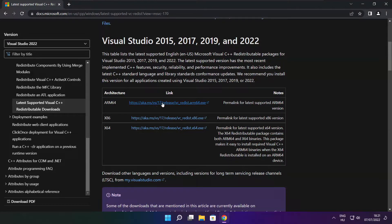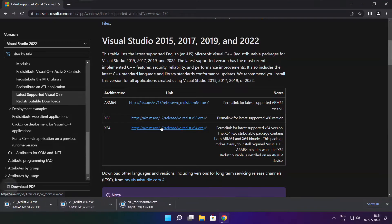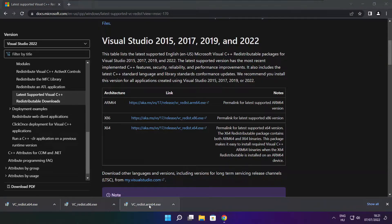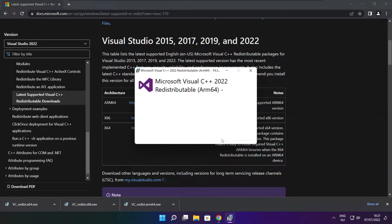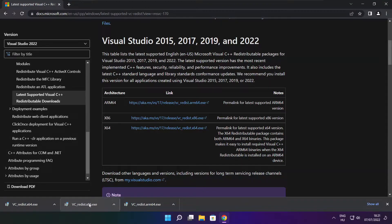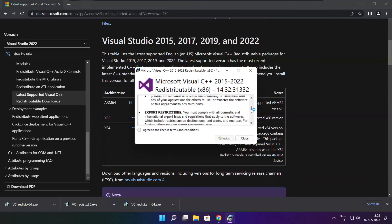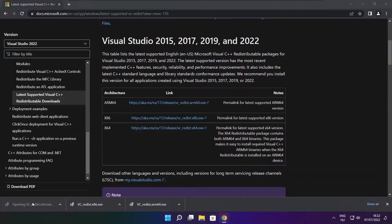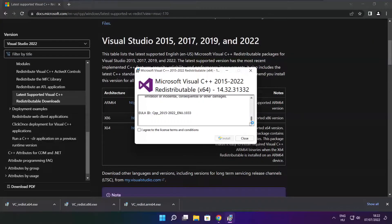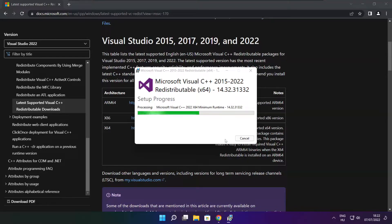Installation complete — click Finish. Install the downloaded files. Click I accept the agreement and click Install. Click I agree to the license terms and conditions and click Install. If it fails to install, no problem — repeat for the other. Click Close. Repeat for the other. Click Close.